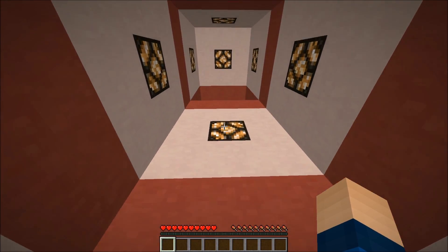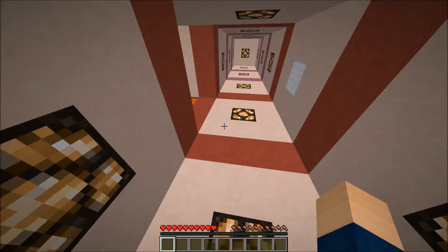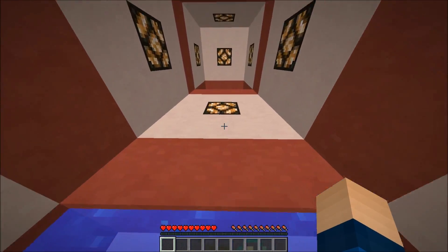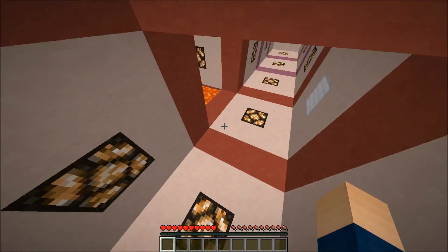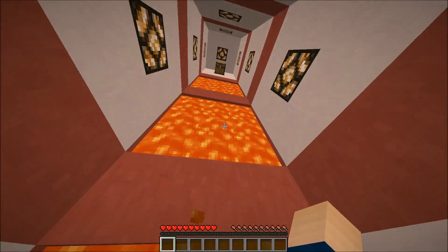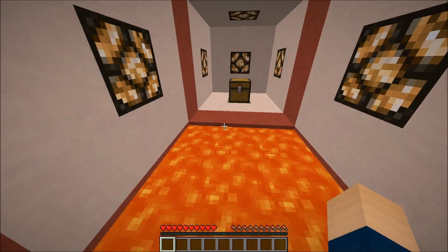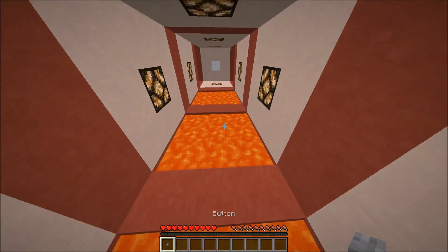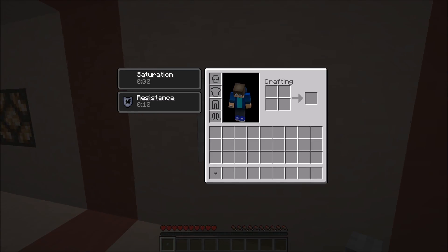So apparently the hardest part of this is more parkour. I chose a puzzle map — puzzle is not parkour. Why do we have to do parkour in every Minecraft map ever? Can I just reach it from here? No, I can't. Now that I have the button, I make it back.